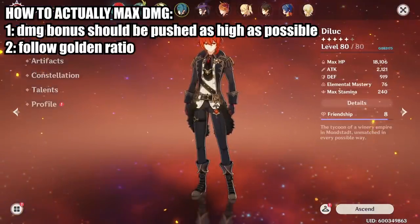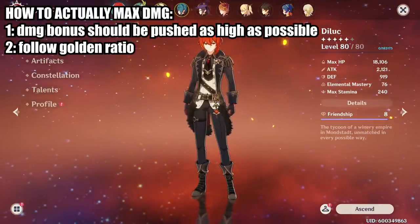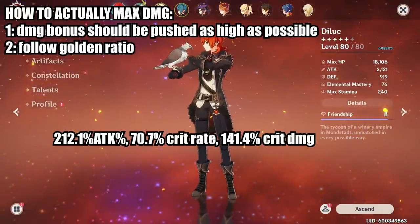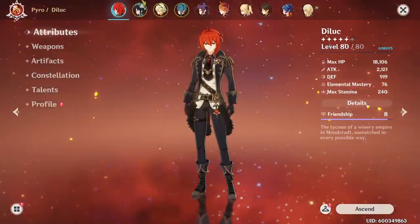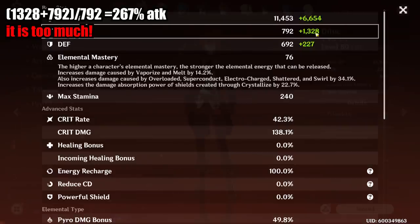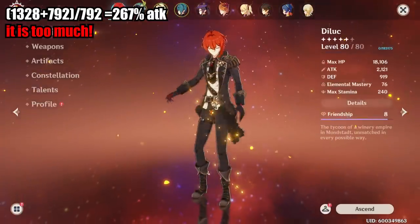The next step is to match your stats to the Golden Ratio as much as possible — 200% attack (or to be exact, 214% attack), 70% crit rate, and 140% critical damage. Starting with attack, you want to push it to 200%. The easy way to check is to look at your character detail and compare the white number and the green number — the green number should be approximately equal to or slightly bigger than the white number. On my Diluc, I have 1,300 in the green number but only 800 in the white number, meaning I have too much attack and am wasting potential stats. I could do more damage by giving up some attack, perhaps swapping the Prototype Animus for a critical damage weapon.